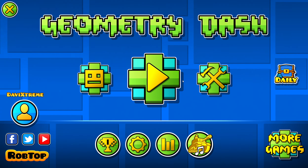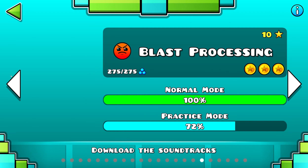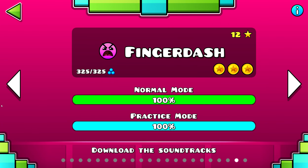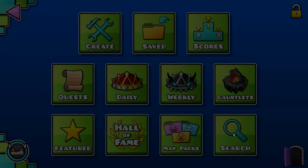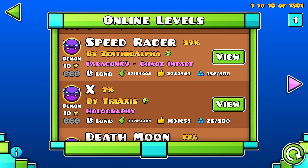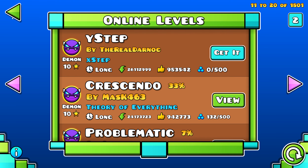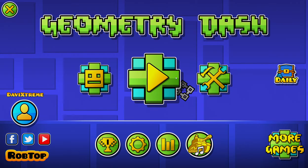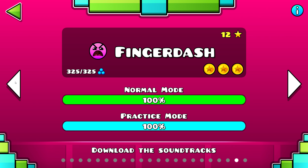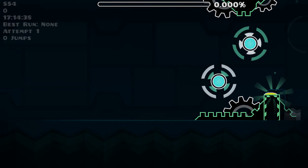Hey guys, today I'm going to announce my new demon level. You might remember I completed Theory of Everything 2. My new demon is not going to be Speed Racer, not X, not Death Moon, and not any other online levels. Instead I'm going to try and complete Deadlocked, which is the last level I need to complete all of the main Geometry Dash levels. I'll do some practice runs today.